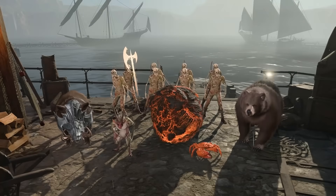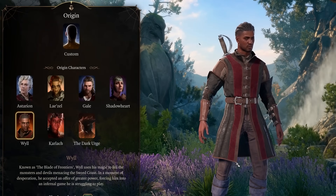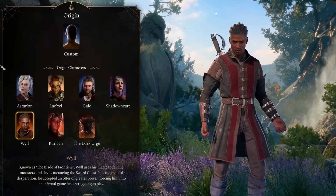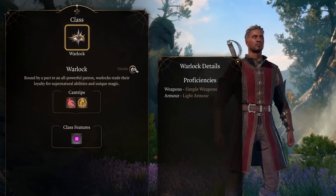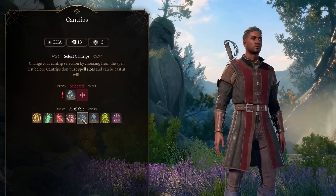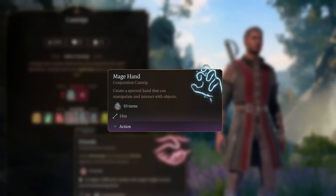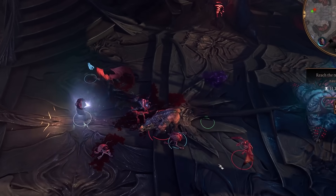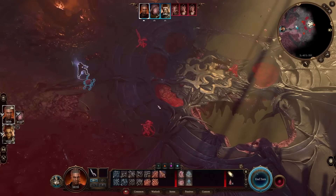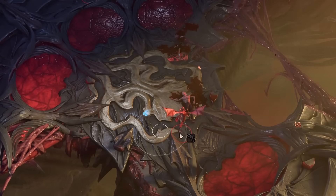Alright, with that out of the way, let's begin. We start off as Will, for reasons that won't become clear until late in Act 2 — trust me, it's very necessary. Since Will always starts as a Warlock, we'll have to make do until we can respec. The only summons Warlocks get at level 1 are the cantrips Mage Hand and Minor Illusion. Minor Illusion can't be used offensively in combat, and Mage Hand is, to put it politely, not exactly a powerhouse.